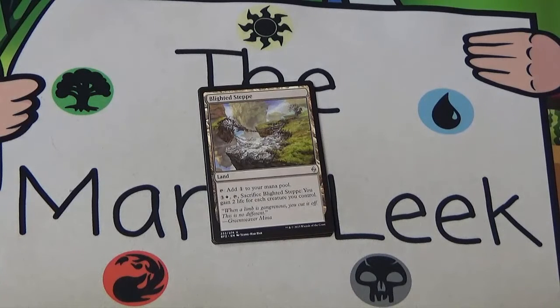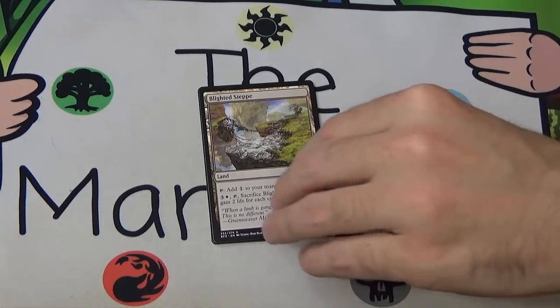Next up we've got Blighted Steppe. This is a land — it taps for colorless mana and you can pay three and a white, tap it, and sacrifice it to gain two life per creature you have on the battlefield. I like this card — it has saved me in a number of cases. I will play this in most white decks that I have, especially ally decks or decks where I think I'm going to have a number of creatures. I've gained up to 20 life off this card before. It really turns the game around and puts you back in the driver's seat. It is slightly win-more since if you have a huge board you should already be in a decent position, but the life gain is a nice bonus. I'd never first pick this but I'm happy to play it when I have it.